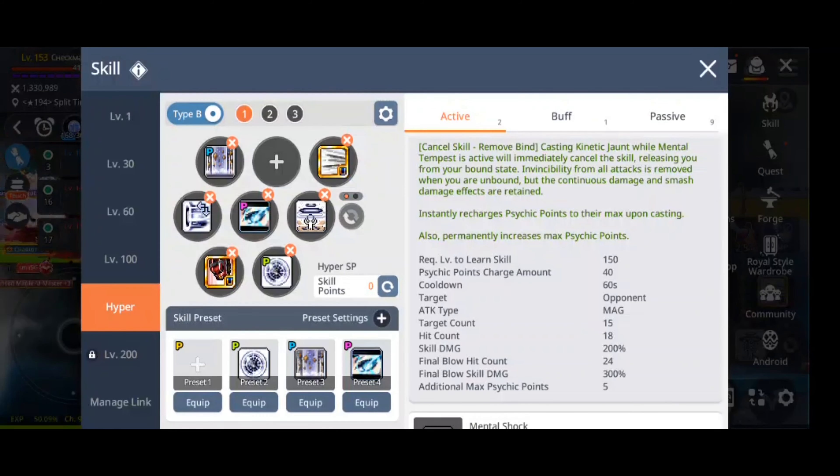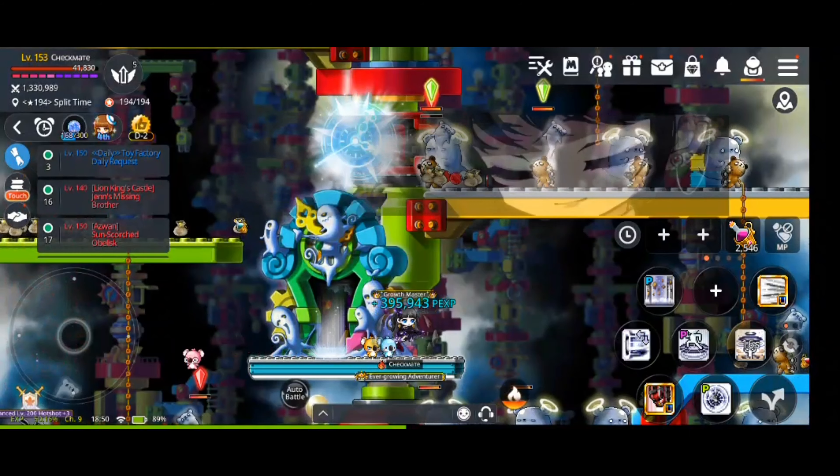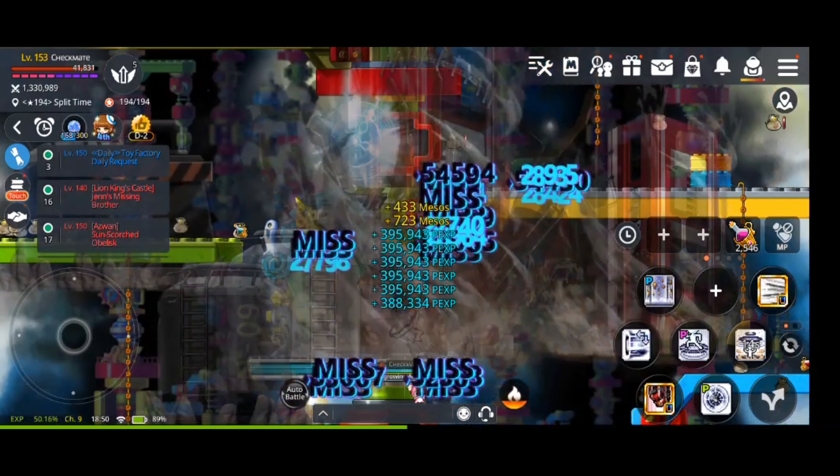We also have Psychic Shot, which a lot of people don't actually know how to cast. What you do is press Psychic Clutch and the up button at the same time — that's how you get Psychic Shot.